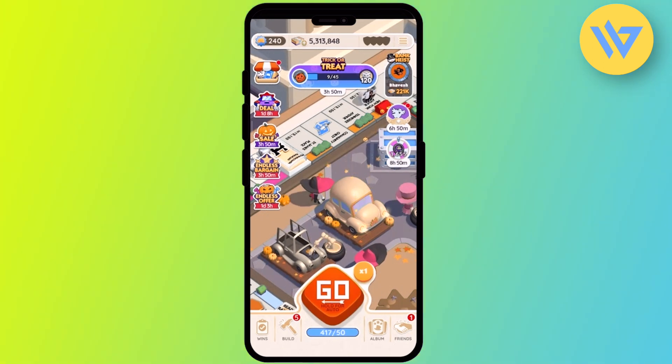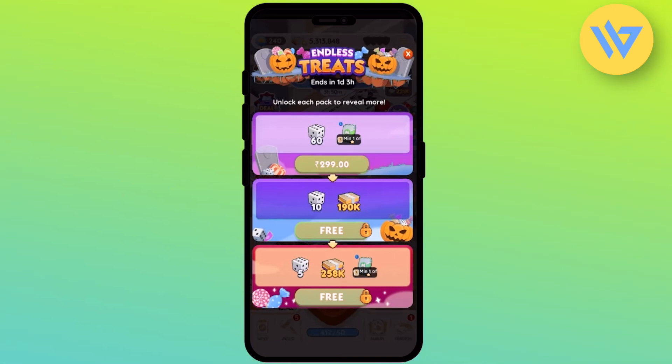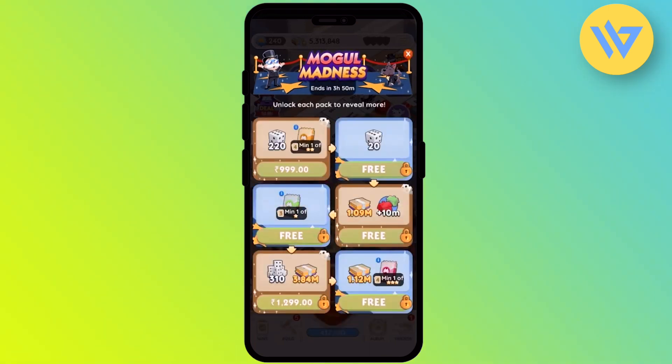That's one way of getting dices. Another way is to simply go into any free events available on the side, and you will be able to redeem dices for free. As you can see right over here, you will get 10 dices for free. I have already redeemed the free one for the day, so you will get them right over in the side panel.